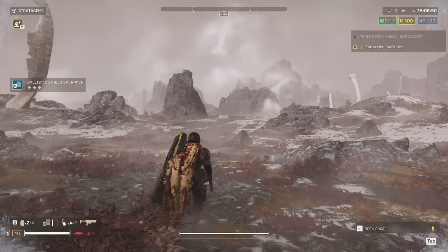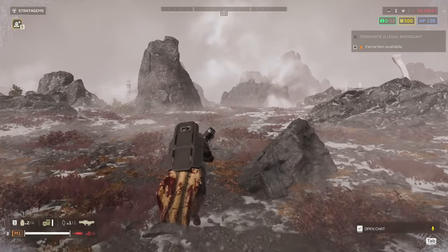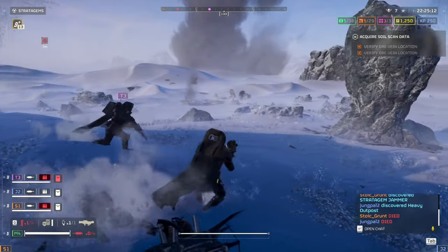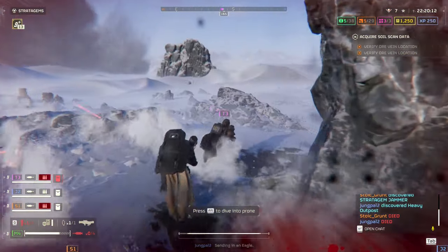You can place the shield on your back by switching to your support weapon or by emoting. While on your back, it will cover your upper body but leaves your legs exposed. This is still great for when you have to run away from the enemy — you can even help teammates run away by running behind them.